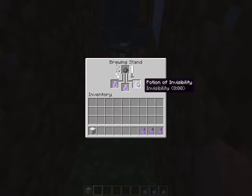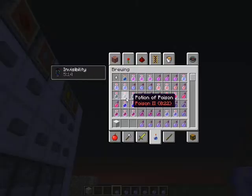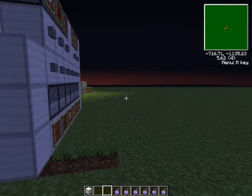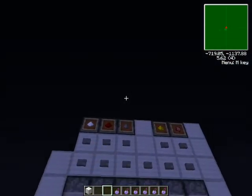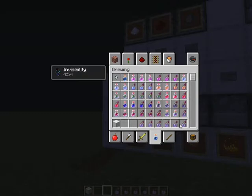It looks like it's almost done. As you can see, all the ingredients went in in a pretty good order. There is a flaw with it that I'll show you. Let's pull these babies right out — yep, you don't see me anymore! Well that's fun. It's kind of hard to tell when you're in first-person mode.